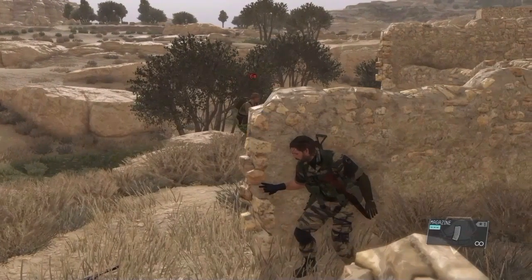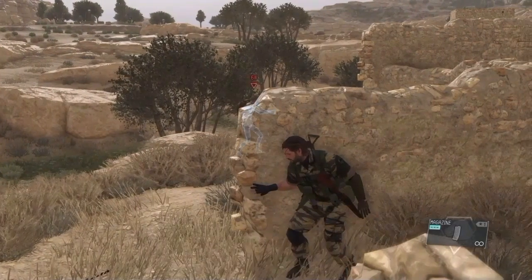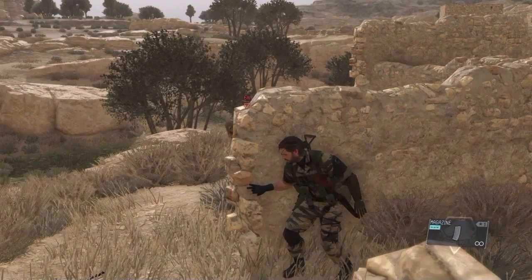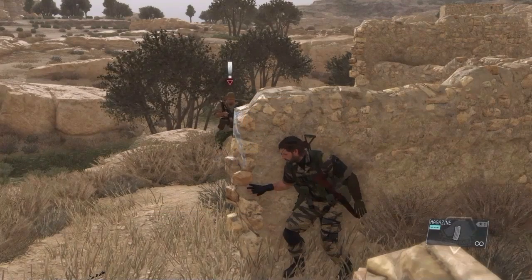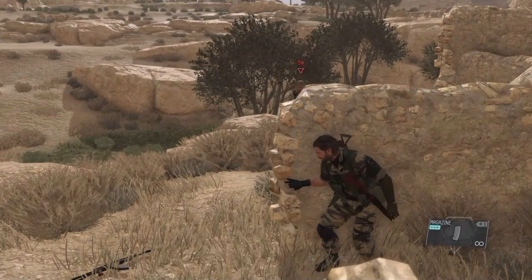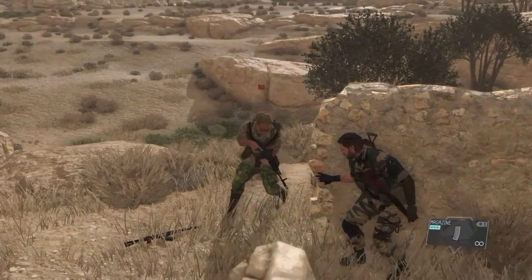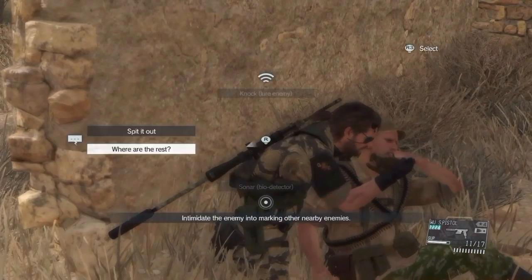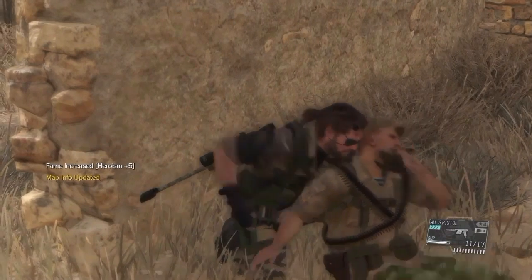Most environmental takedowns have two methods. Next let's take a look at the second variation of the wall takedown. Players should note that this can be done while standing or crouching — it doesn't matter as long as you are in cover. This time when the enemy is within range we're going to press and hold the CQC button to form a wall grab. After grabbing the enemy we have all the abilities we saw earlier available to us. For now let's just strangle him and move on.